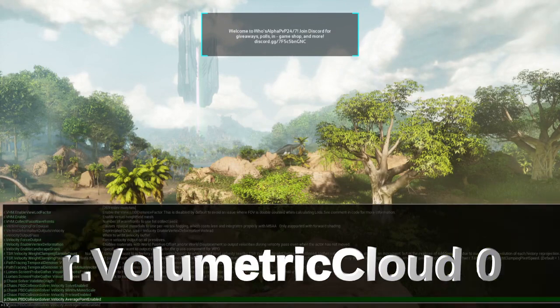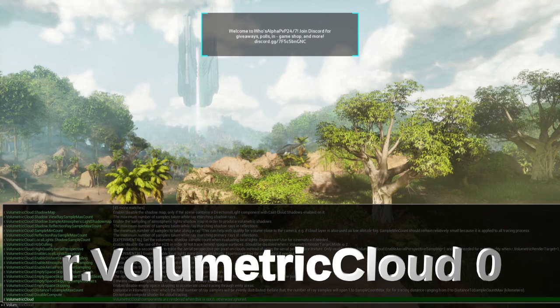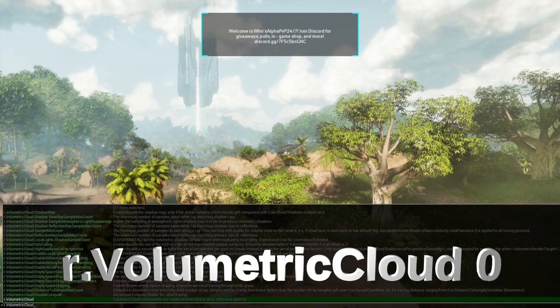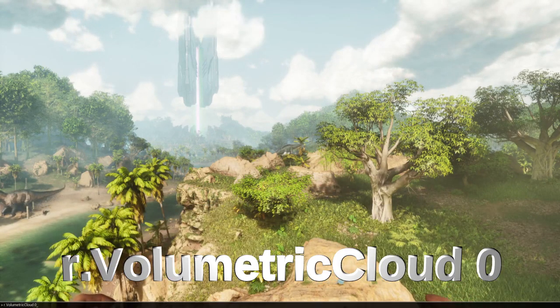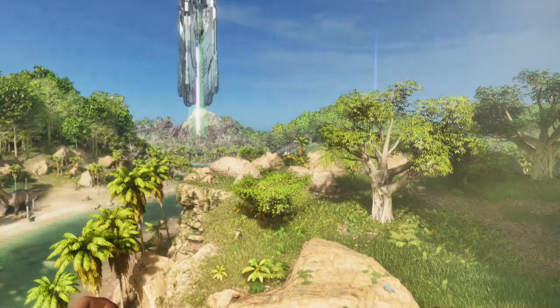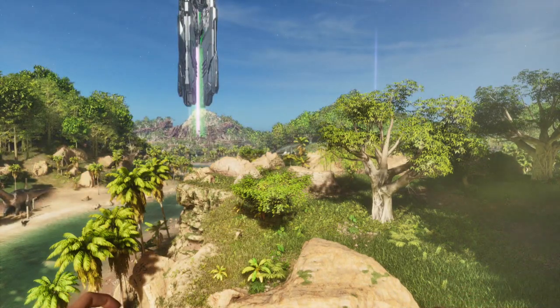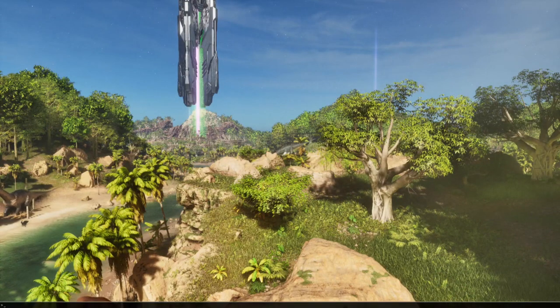The first command is going to be: r.volumetriccloud 0 — that's 'r dot', then 'volumetric' spelled out, then 'cloud', then space zero. I'll leave it in the bottom left so you can see it and pause to type it in. As soon as you hit enter, you'll see a lot of clouds go away. That's one mess that's now gone.